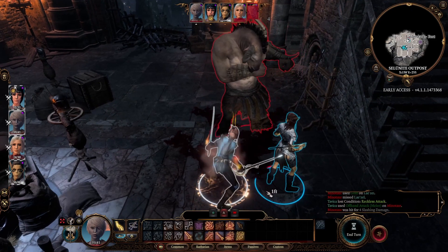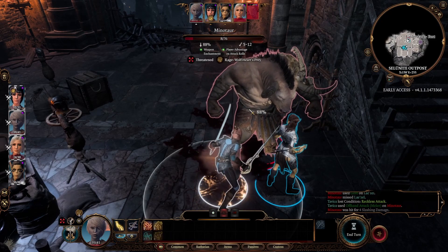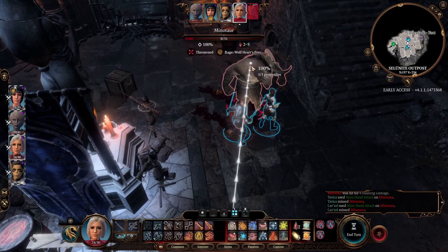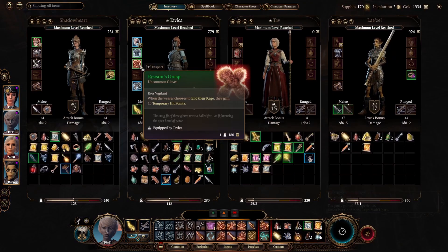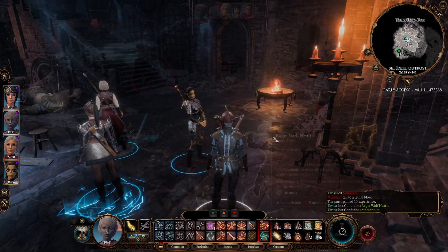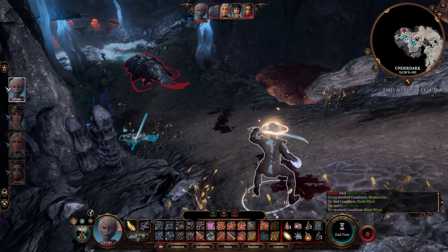We just gained two charges of momentum which means we can carry on sprinting. With advantage on attack rolls from Wolf Heart's Prey, the barbarian seemingly counts as an ally to itself. Now something very important that needs to be said about rage: rage says deal two extra damage with melee and improvised weapons. What isn't said — which is true in fifth edition and seemingly in Baldur's Gate 3 — is that rage only does two extra damage when you make a melee attack using strength. Since we hold finesse weapons and dexterity is our highest stat, we are not making strength attacks.